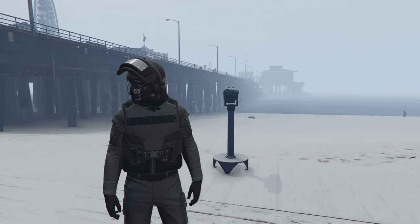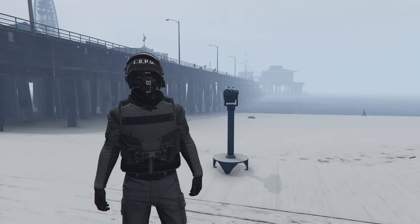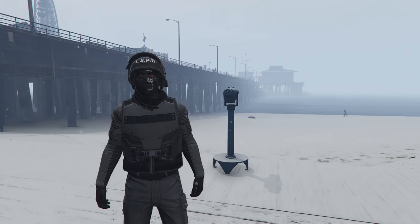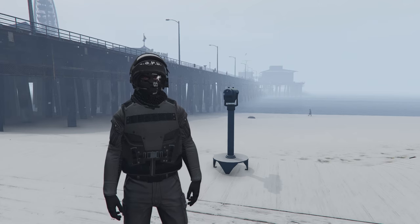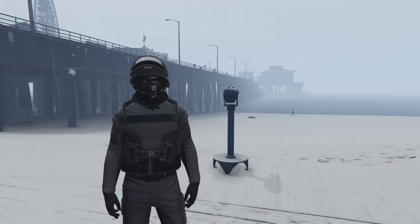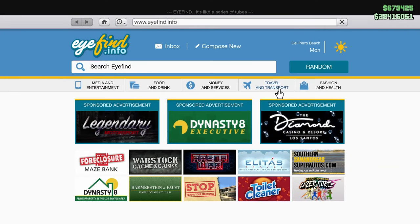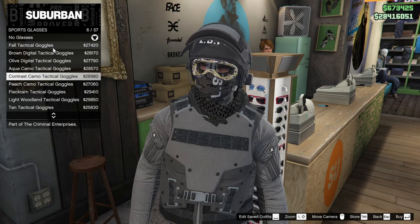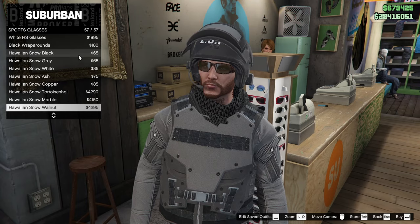Hey guys, today I'm going to be showing you how to do the telescope glitch in Grand Theft Auto Online in 2023 - yes, this is still working. Before we get into this, there are a couple of things you're going to need: a little bit of cash on your player outside of your bank account, and all of the items from the clothing stores that you want to put on your character.